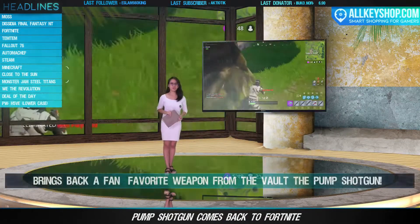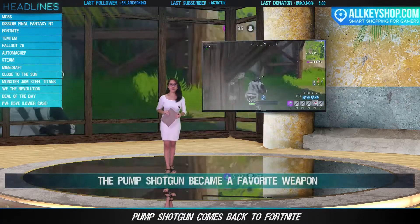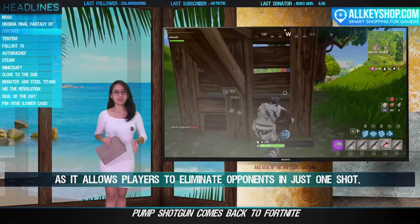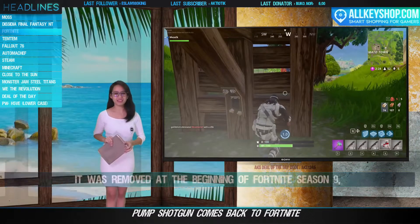Fortnite's latest content update, version 9.30, brings back a fan-favorite weapon from the vault: the Pump Shotgun. The Pump Shotgun became a favorite weapon as it allowed players to eliminate opponents in just one shot, and it is a shotgun with slow-firing but high damage.